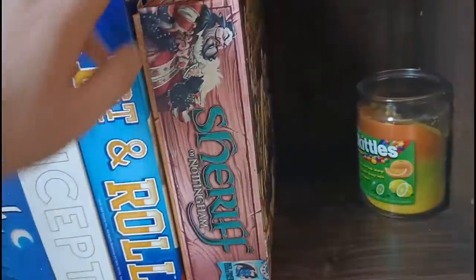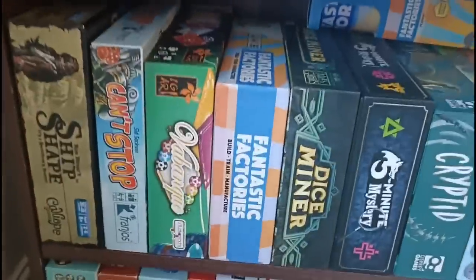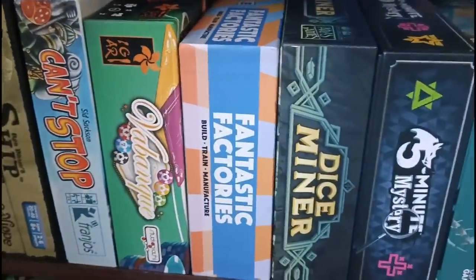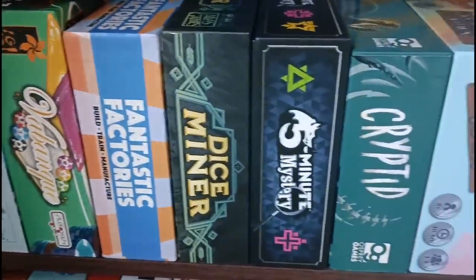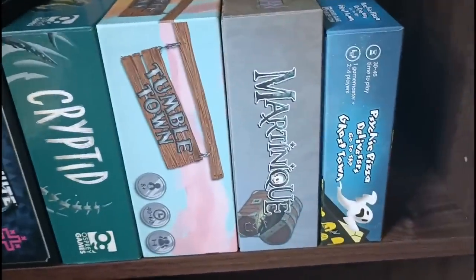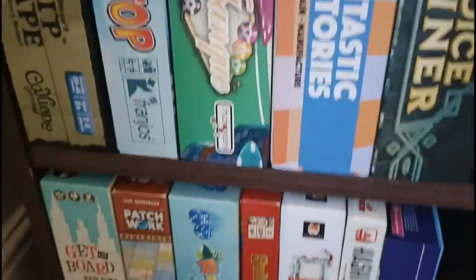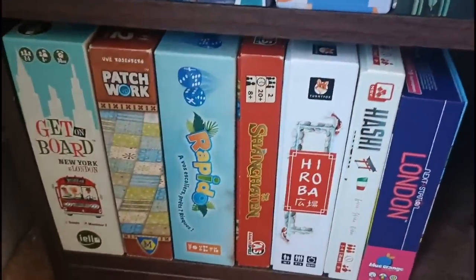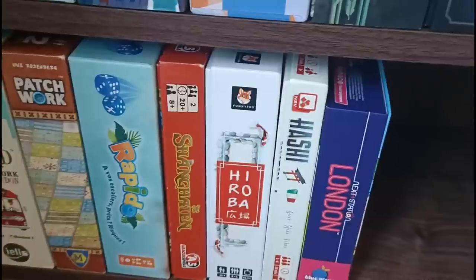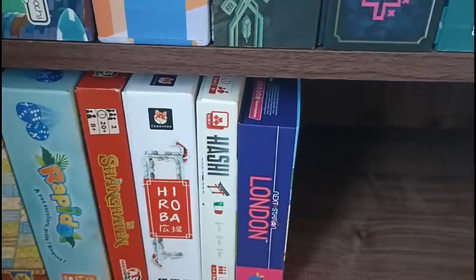The final couple of shelves here with Ship Shape, Can't Stop, The Bank, Fantastic Factories, Dice Miner, Five Minute Mystery, Cryptid, Tumble Town, Martinique, Psychic Pizza Deliverers Go to the Ghost Town — which I didn't really like. And below that, the final few: Get on Board, Patchwork, Rapido — a brilliant push-your-luck game — Shanghaian, Hiroba, Hashi, and Next Station London.